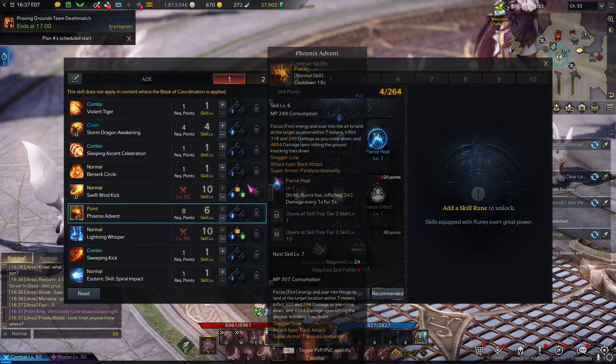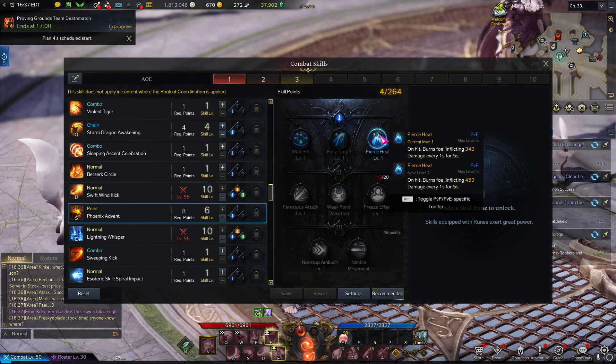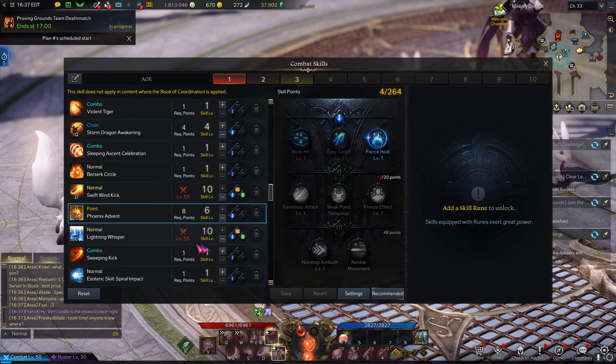Phoenix Advent — if you only have enough for 4 points here, that's fine too. But we just have Fierce Heat. Mostly we use this for mobility to kind of skip over packs so we can group them up.